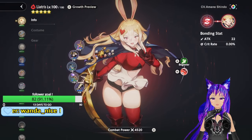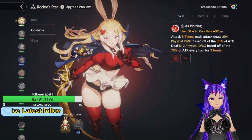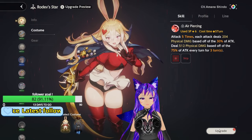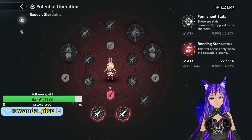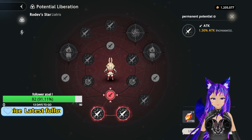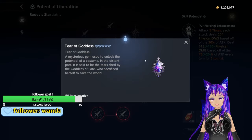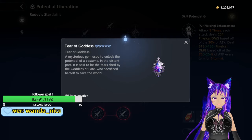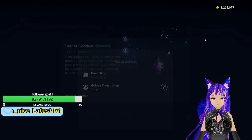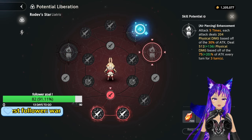There's another thing they added. If you look below in the upgrade section and click that, the potential liberation is basically where you can level your stat. The pair of goddess is what you need from that event, so you can get those from the event. Basically it will buff your character with more damage — it's like an upgrade costume.